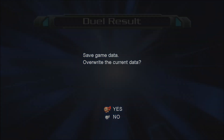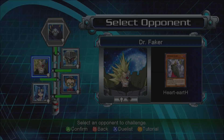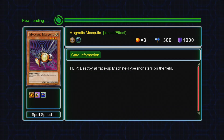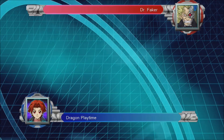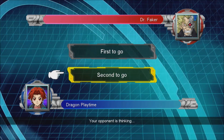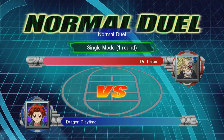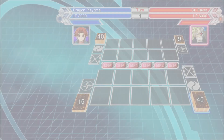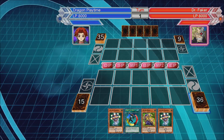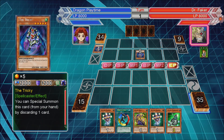Alright, so Dr. Faker - Heart-Earth. And I'm using Psychics. He's going to use something like Cyber Dragon, The Tricky and Garbage Lord, trying to get Heart-Earth out. Nice.